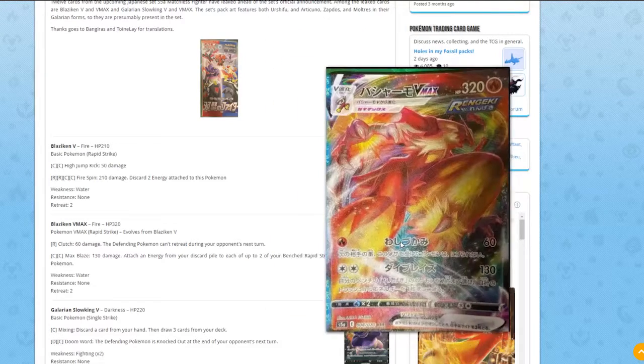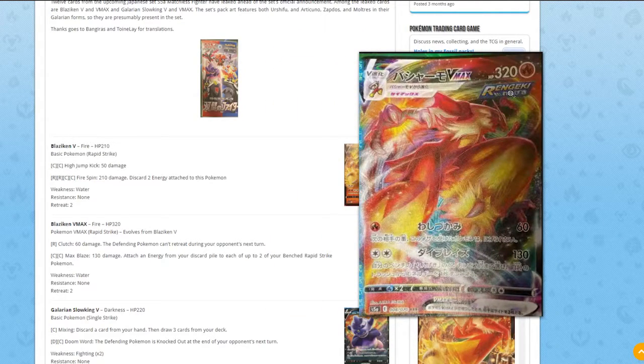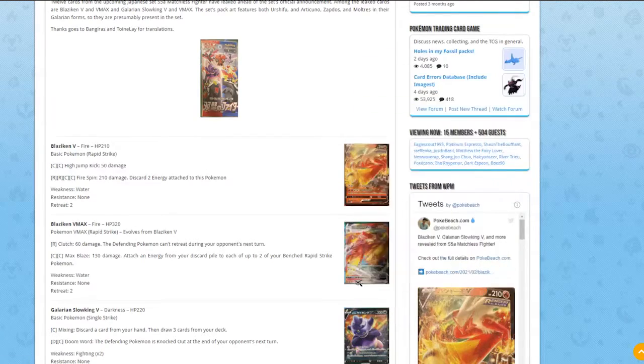Next is Blaziken VMAX itself — 320 HP, Stage 1 VMAX evolution, Water weakness, two retreat cost. The first attack does 60 damage and the defending Pokémon can't retreat. The second attack does 130 damage for two Colorless, and you get to attach up to two energies from your discard pile to your Rapid Strike Pokémon. That energy acceleration is really amazing. The 130 damage is a bit low, but the attack cost is great overall.